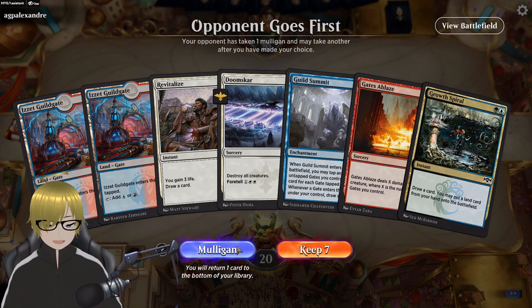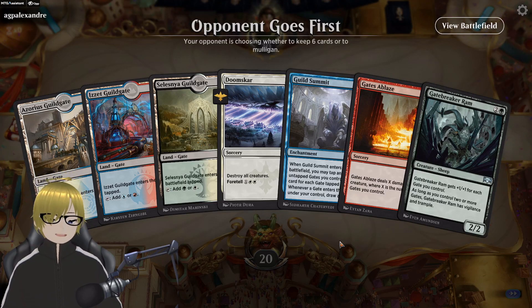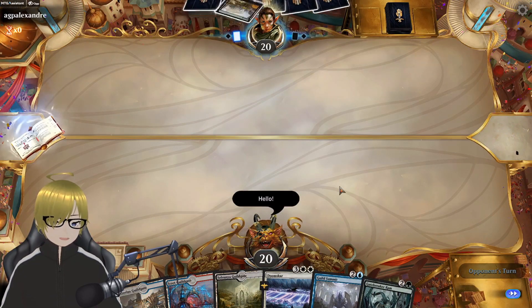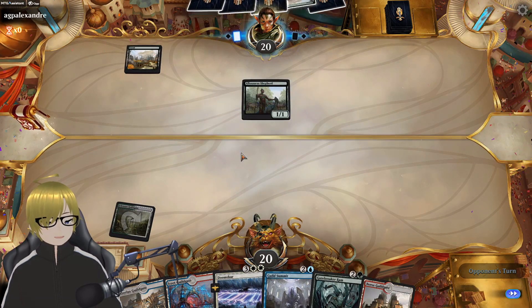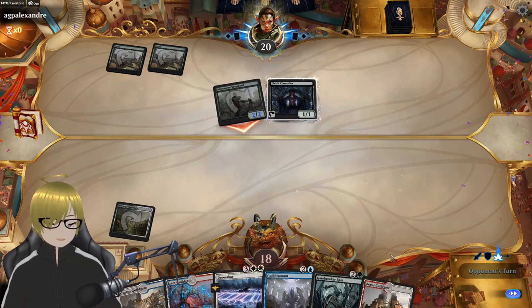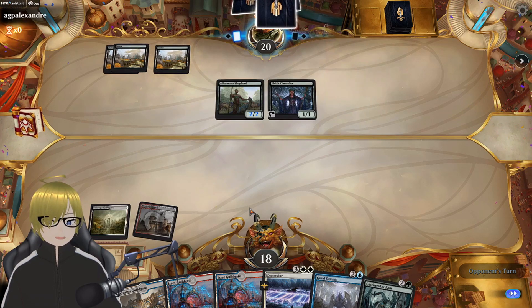I don't like it. I like it more. We're gonna keep Doomscar, we'll put Gates Ablaze back. I think it's just gonna make sense to play Maze's End right now, say hello — see if he digs it. He doesn't care... oh, he does. Hello. Elves — not great, not great. The problem is, without having lands come in untapped, we are susceptible to super fast decks. Hoping he lets me live.